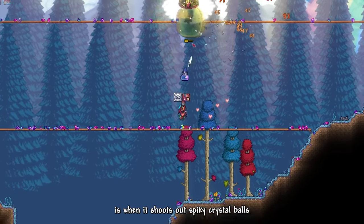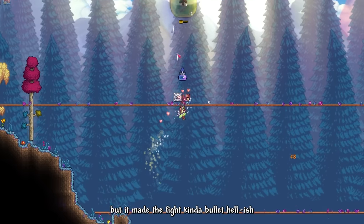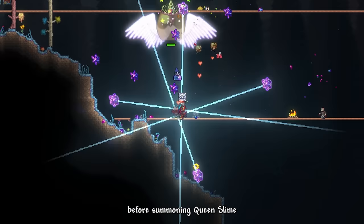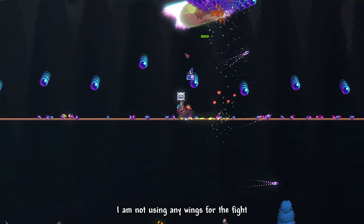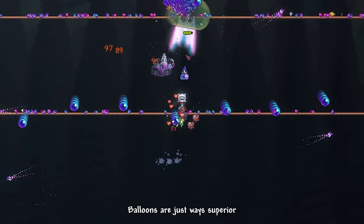The only part of the fight I kinda dislike is when it shoots a spiky crystal barrage. It is not too hard to dodge, but it makes the fight kinda bullet hell-ish, which I do not like. A quick tip: wait for nighttime before summoning Queen Slime, as you can see the attack visuals more clearly during the night. I'm not using any wings for the fight because early Hardmode wings are terrible — balloons are just way superior.